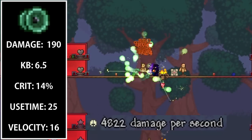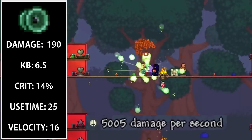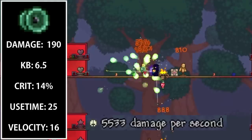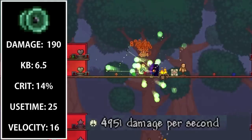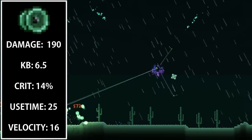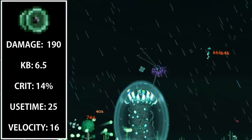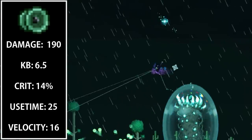However, I can't really show that on the test dummy since the actual homing projectiles won't target the single test dummy — they spread out. And so yeah, that is why it is the number one best melee weapon in Terraria 1.3.1.